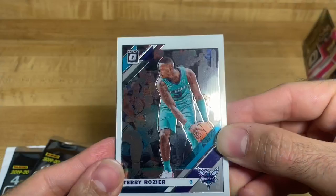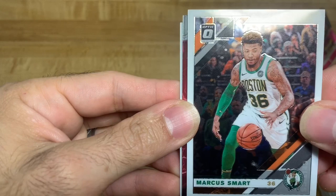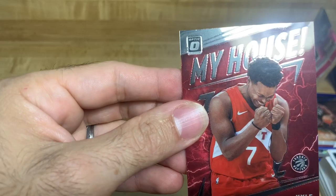Alright here we go - Terry Rozier, this one's holographic with like fans in the back, that's kind of cool. Marcus Smart, another My House Kyle Lowry, Toronto Raptors. Alright so two My Houses. And then Thomas Bryant - that's pretty cool.